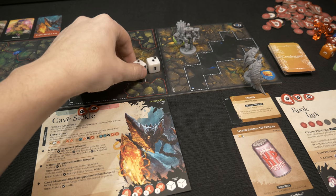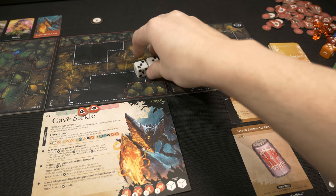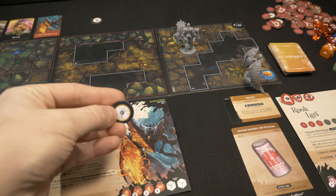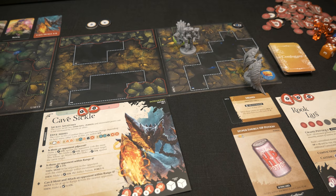The final follow-up roll comes in at nine - it needed a 10 to land, so it misses. Thank goodness. That ordeal is finally over. We place another timer token - four rounds completed now. Remy no longer has poison since the magic bomb removed it, so no status phase damage to worry about.